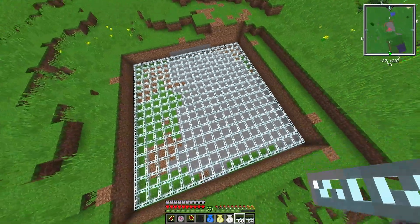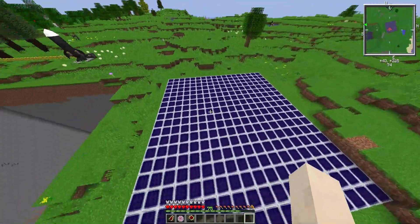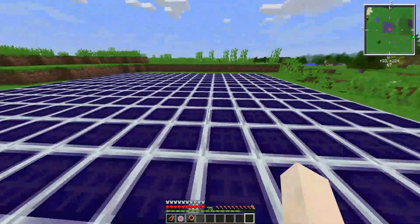Here is our hole in the ground. It's slightly bigger than five stacks just because I wanted it to be a perfect square. Next up is going to be filling the entire bottom with glass fiber cables and then placing all the HV solar panels on top. And there we have it - that is 324 HV solar panels.